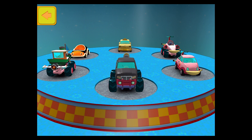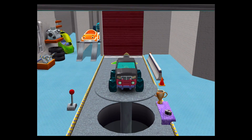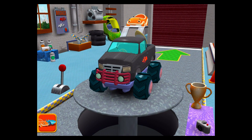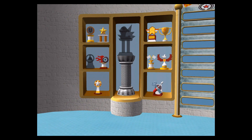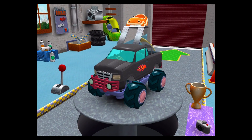Swipe to select a new car, then tap the back button. Tap here — this is your trophy room. You can see the trophies you've earned and check your progress unlocking new car parts. That's so cool!